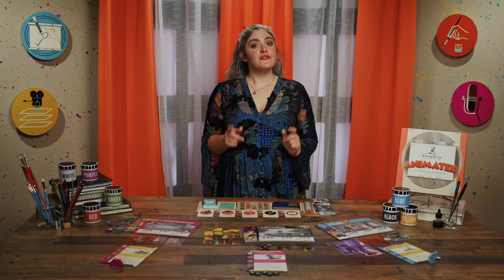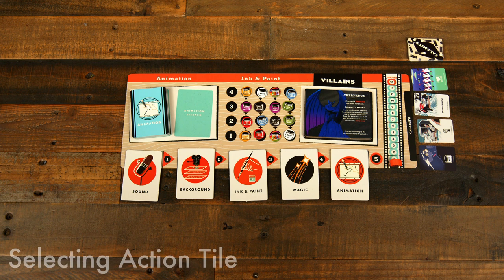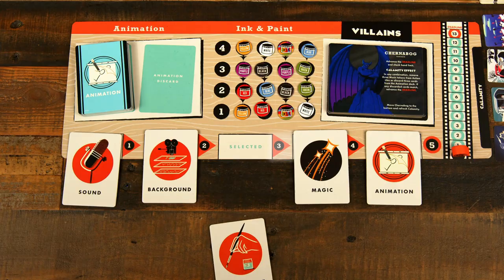First up in the player phase, starting with the first player and proceeding clockwise, each player takes a turn. On their turn, the active player takes the following steps in this order. First, they select an action tile by sliding it off the board. Note that the action tile slot has a number, and the higher the number, the stronger the action. Next, they'll take the action on the tile. Let's look at our options.